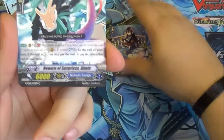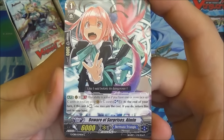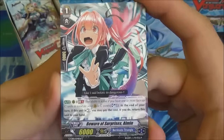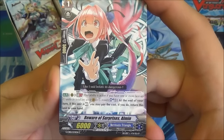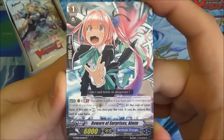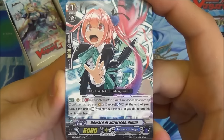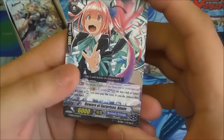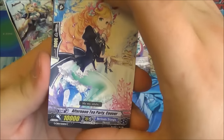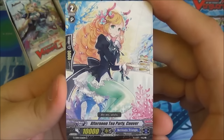Which is especially good for Mere decks. Then we have Beware of Surprises, Almin — she's got Generation Break 1, Soul Blast 1 at the end of your turn. If this unit is rested you can pay that cost to return this unit to your hand. It's bouncing, which other clans have a similar effect for, so it's not Bermuda exclusive, but it is a Bermuda thing.